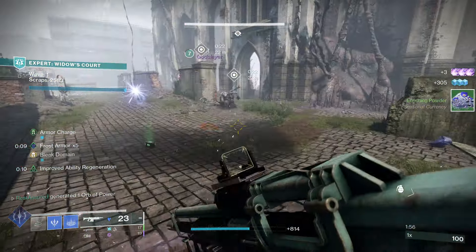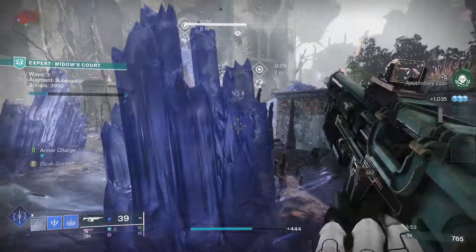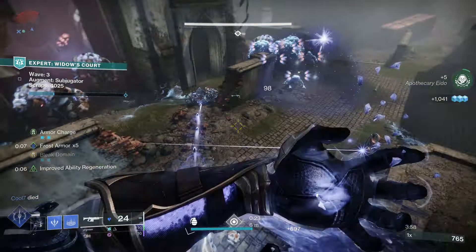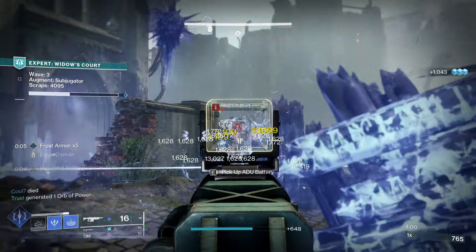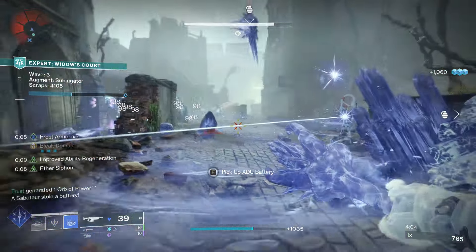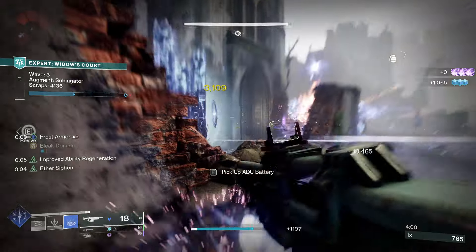I'm not 100% sure what the enhanced trait of Rhyme Stealer does, but it does say destroying a stasis crystal or defeating a frozen target grants you an improved amount of Frost Armor. So I would imagine it's going to grant you two stacks of Frost Armor, and if that is the case, it is 100% worth enhancing this trait. With Headstone enhanced, it only gives you plus 5 stability, so I really wouldn't worry about that.